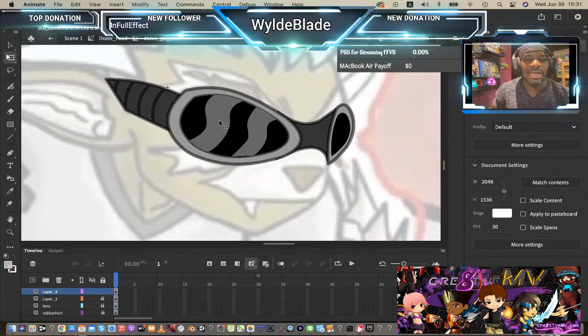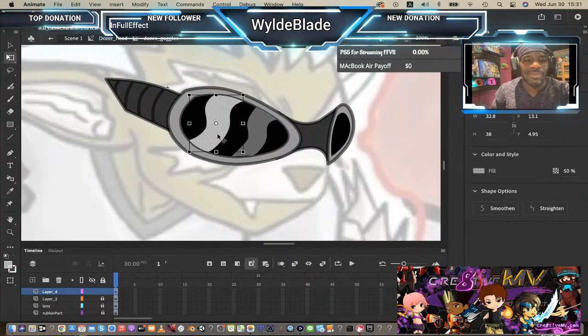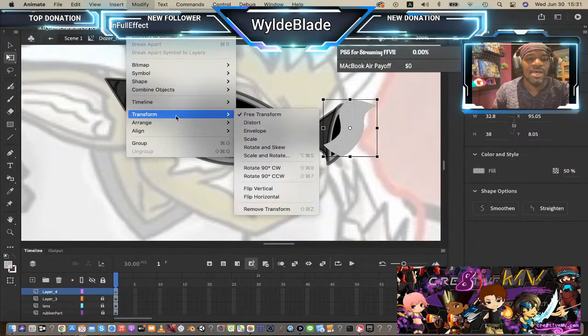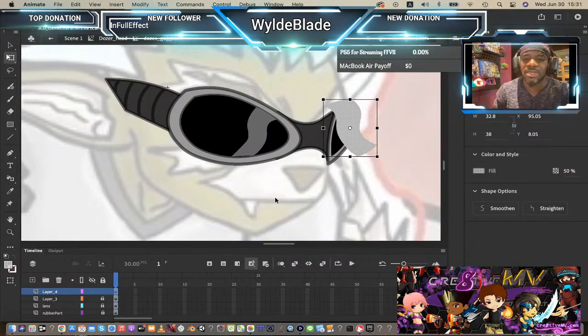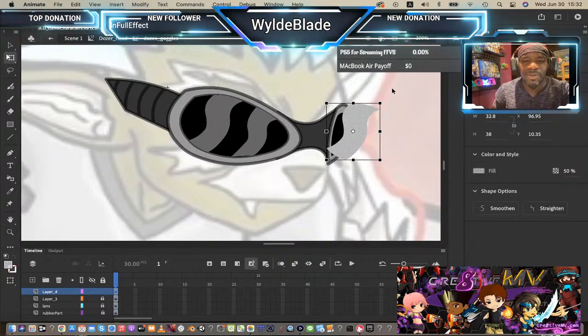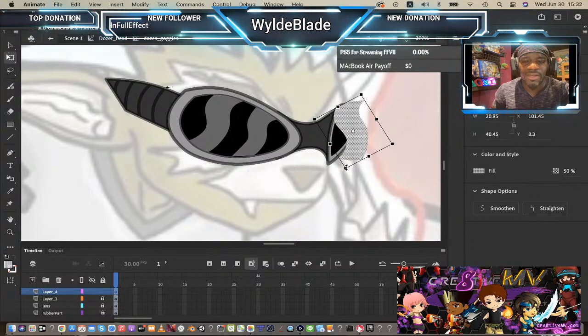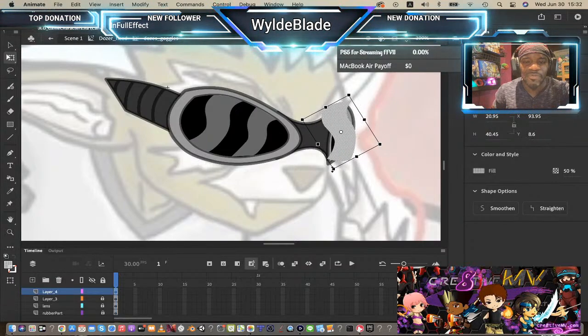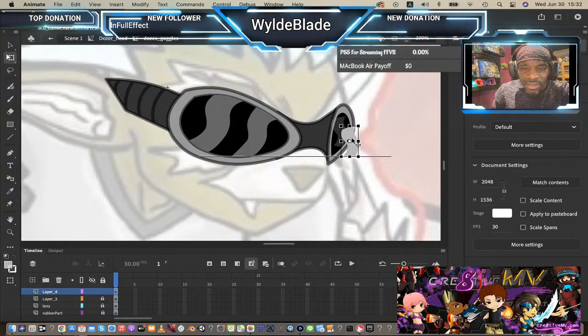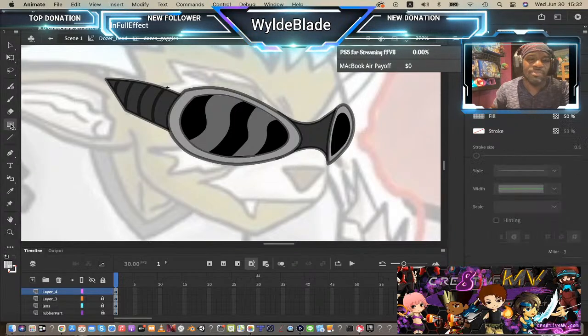I'm copying and pasting in place, then going to Modify and Flip Horizontal — but that didn't paste in place, sorry. I think I want these facing in a similar direction, but I am going to change the rotation a little bit, shrink it down, and move it over. The angle of the other lens is the problem, so let's go ahead and zoom into this.